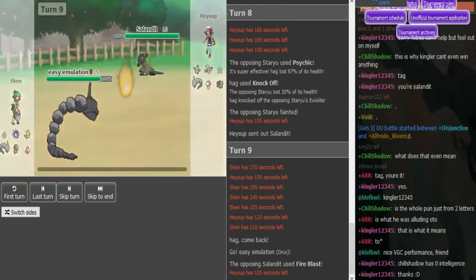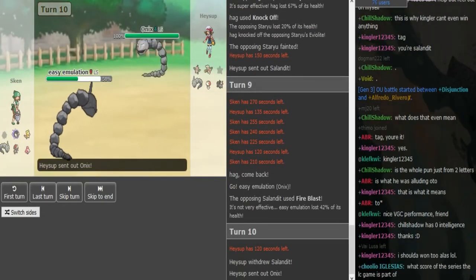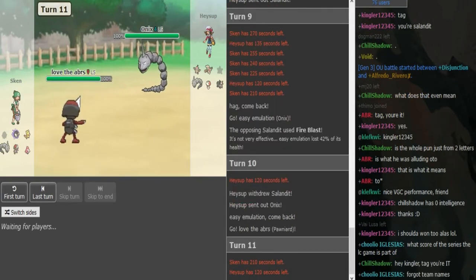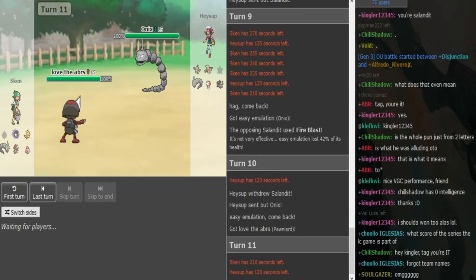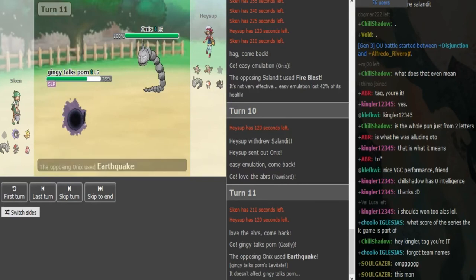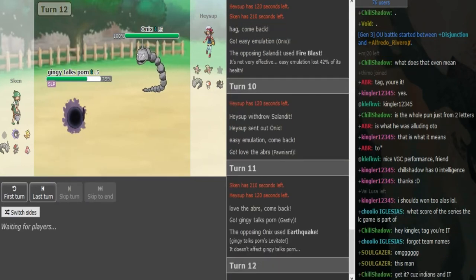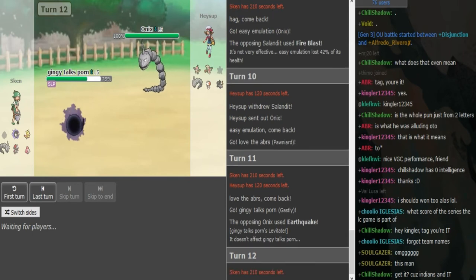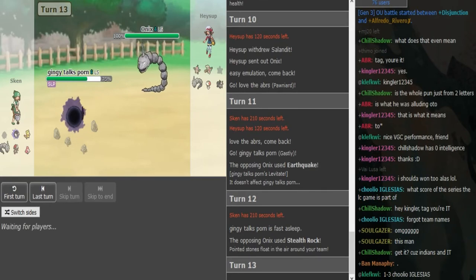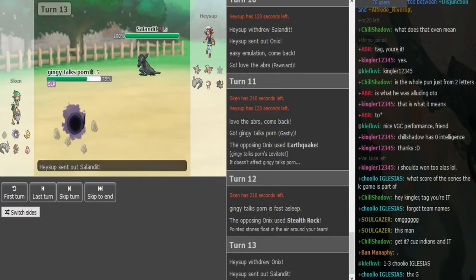We see the Salandit come out here, and this is going to take a good chunk — yeah, it took 42 damage, and now Onix can't switch in anymore. So that was the only answer to Salandit, and now it's not a switch-in. We see a double into Pawn Yard. I'm not sure what he was trying to catch there. So we're just going to see Earthquake. We can probably see Rocks go up now for Haysup, since this thing burned one turn of sleep — but I'd probably just get Rocks up here. And as you see, it stays asleep again.